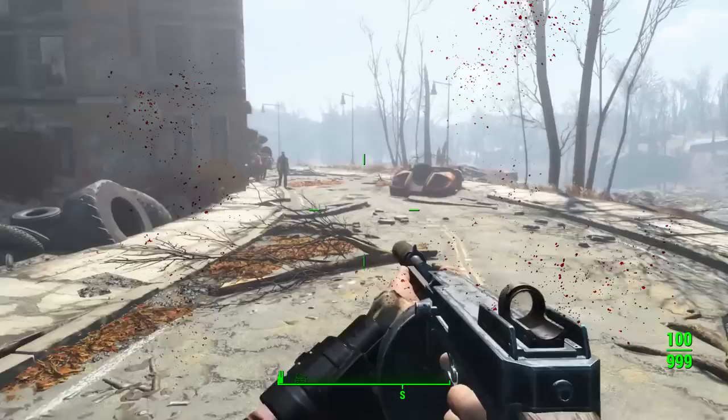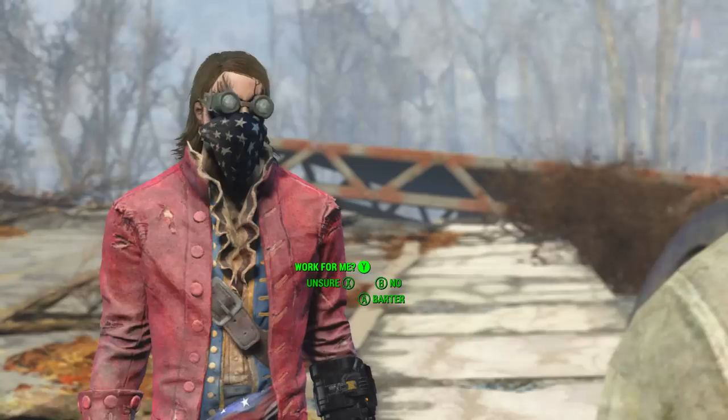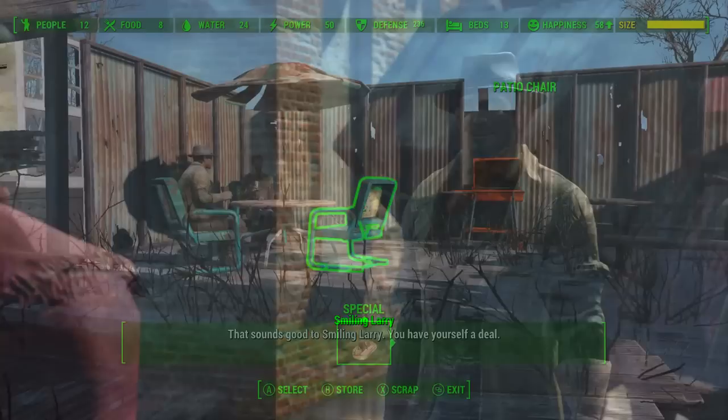We will encounter Smiling Larry with his brahmin and his two bodyguards. Provided we have the Weapons Emporium and our settlements connected via supply lines have a population of 30 or higher, the top dialogue option will be 'work for me'. Once we click this, he will agree and we will get a list of our settlements and can send him to whichever one we desire. Preferably, you want to send him to the settlement in which you built the Weapons Emporium.